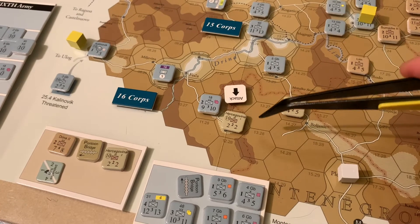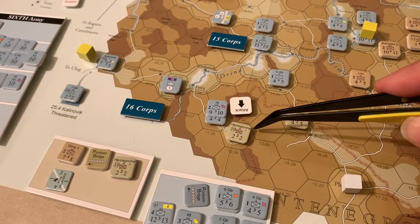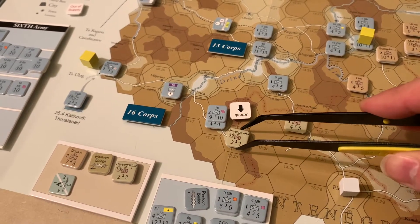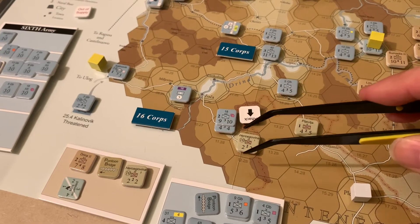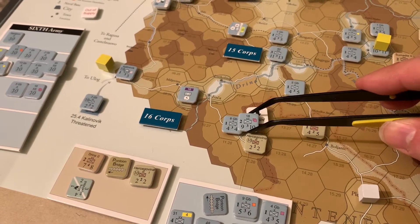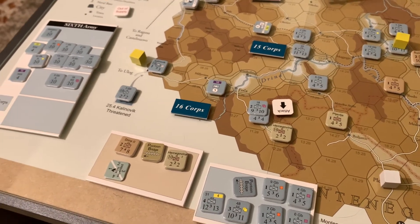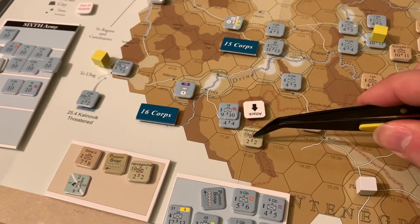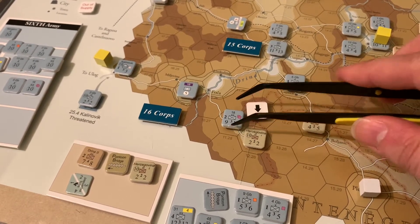I want to show an attack example here. We're in the Austro-Hungarian turn. The Austro-Hungarian 18th Division and 8th Brigade have moved up along this road. They want to attack this Montenegrin regiment stationed here in this village on this high plateau. First, we need to see if there are any column shifts. We have one and a half division equivalents here trying to attack, but you cannot attack with that many in plateau terrain because it is considered mountainous terrain. The maximum that can attack into this terrain is a division and a quarter.